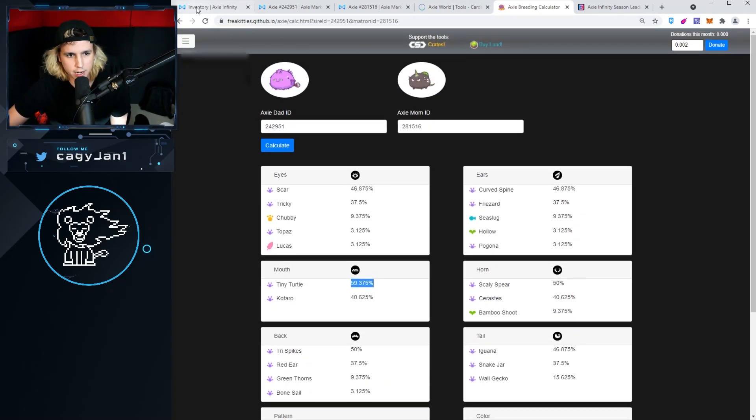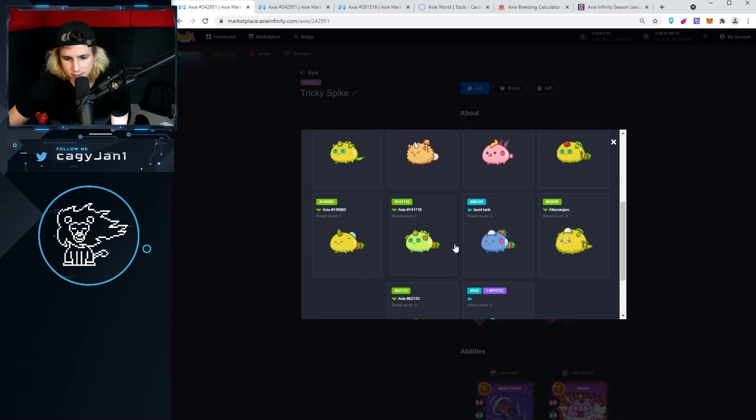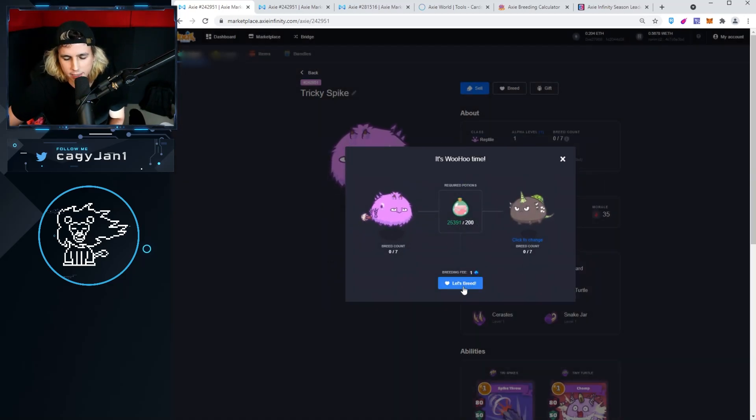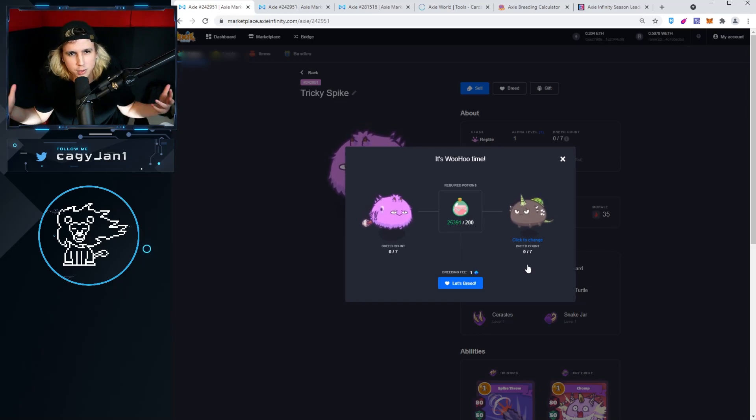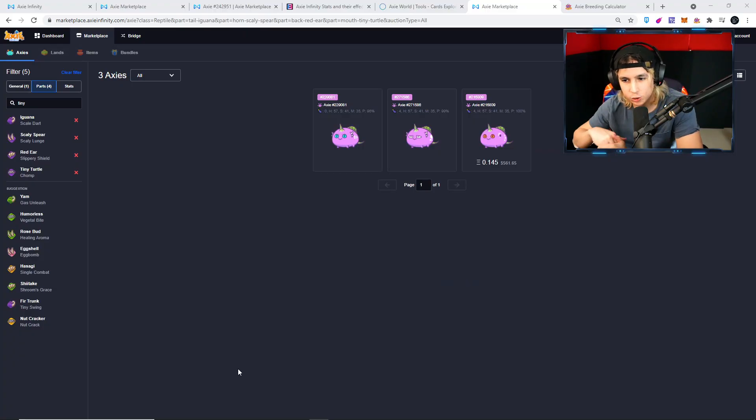So I bought those two and here we go — breed! Let's select the other one right here. Hell yeah, and here we go. We got a breeding fee of 1 AXS and 200 SLP because they're at zero breed count. If you guys don't know how to breed, I actually have a tutorial on how to breed — this is just for fun. I've never done a video just for fun, so here we go, let's breed baby!